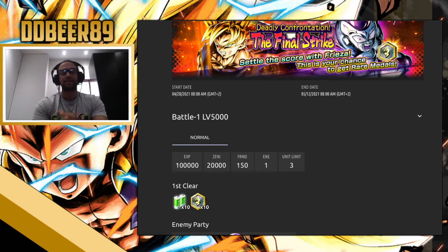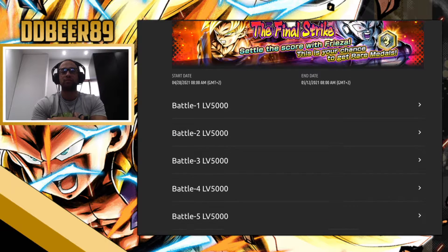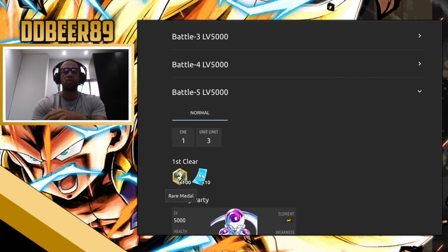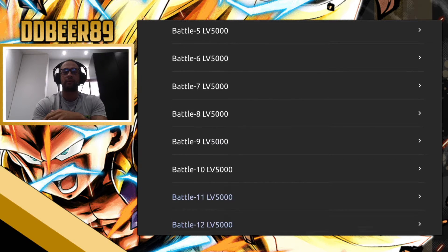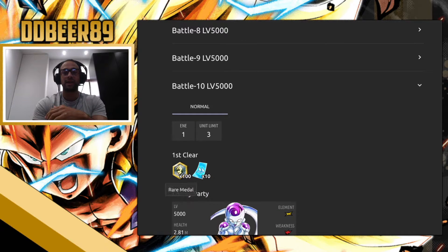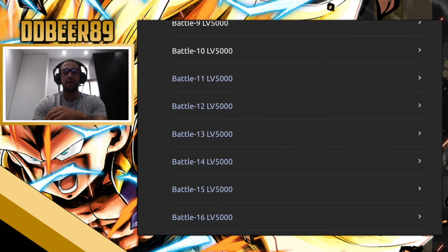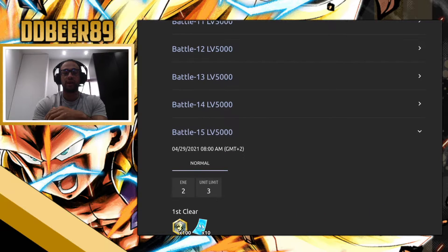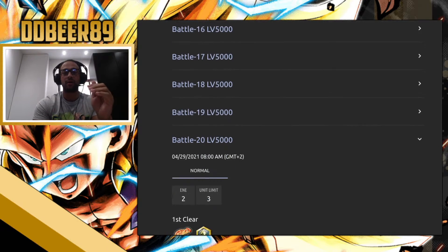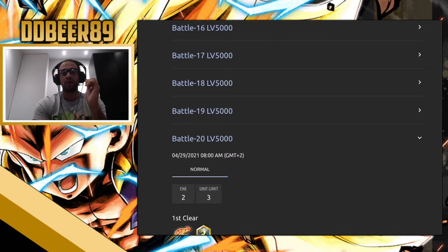You will get a stingy — not a nice amount — of rare medals as you battle through. But every five battles, every multiple of five, you will get an extra 100. So as you can see, clicking on random ones: battle 8 you get 10, but battle 10 you get 100. Battle 15 you should get 100 as well. As you go up, the levels get a little bit harder and the energy consumption increases.